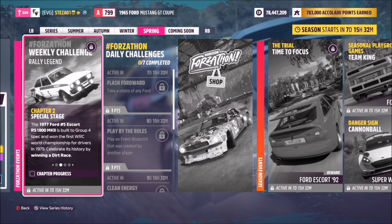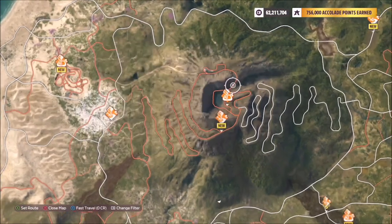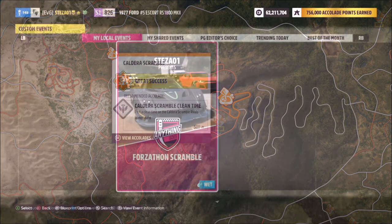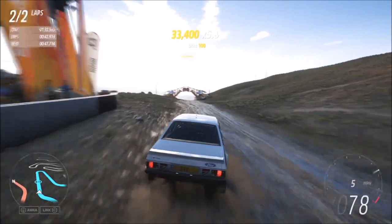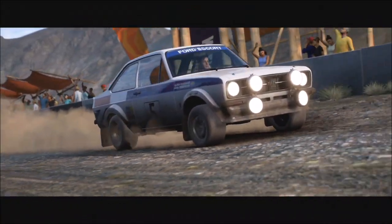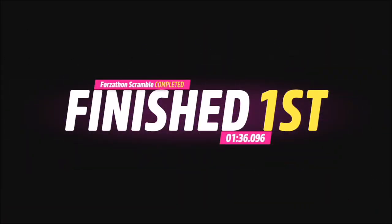The first challenge just wants you to win a dirt race, which is super easy. I recommend heading over to the Caldera Scramble at the top of the volcano. I've created a race called Forzathon Scramble — the share code is 597635942. It's just two laps of a very small circuit with no AI drivers, so it won't take you long — less than two minutes — and you'll win it every single time. You only need to do it once, and that's the first challenge complete.